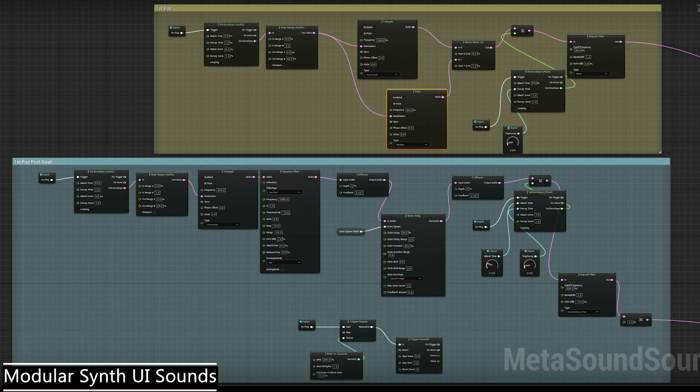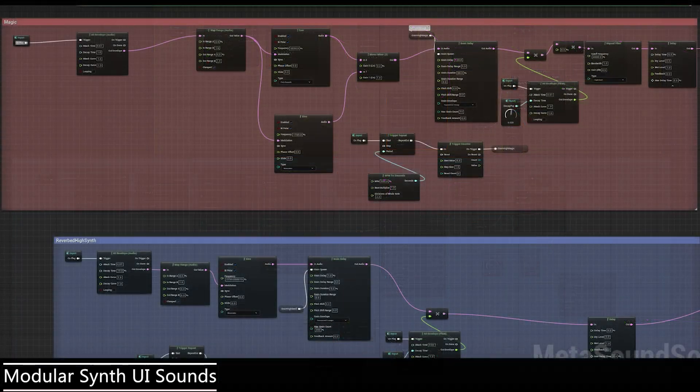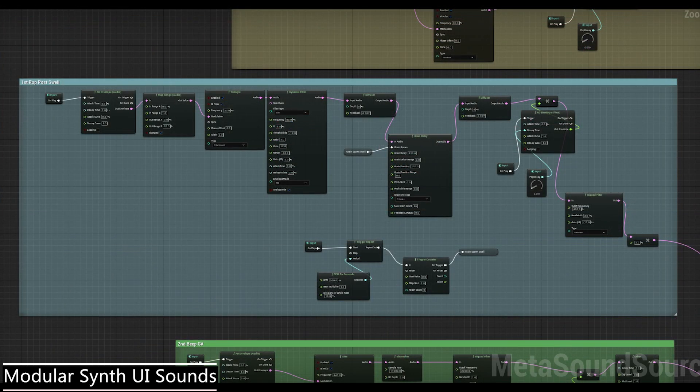The UI was built up around sine, triangle, saw and square waves, sent through a variety of modulators, envelopes and delays, and then layered up to make sequences for the UI, essentially giving the sounds a start, middle and end to build a character into the game.